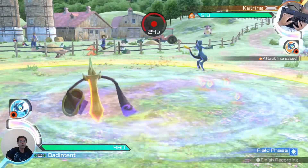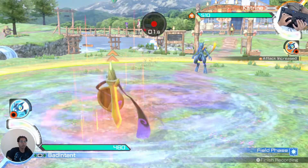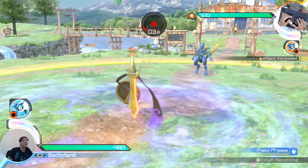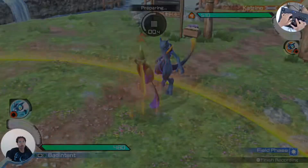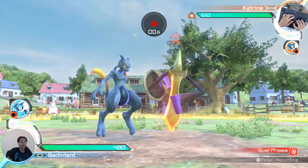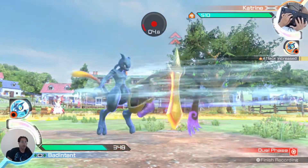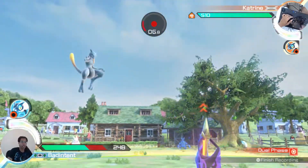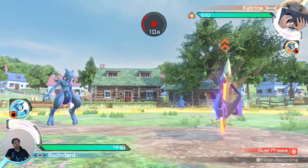They can do back A, which gives them the mist. The mist is particularly dangerous in dual phase — what it does is when they go back into shield form, it explodes. So in dual phase, if they have this mist out and they go for an 8Y, which is normally punishable, it will make that stuff explode so you can't actually punish it on block.